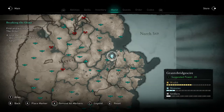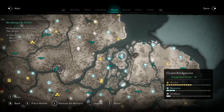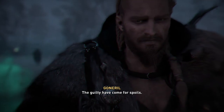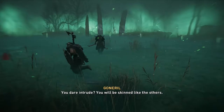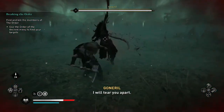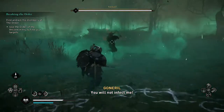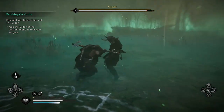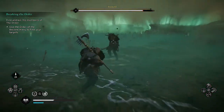To start, we need to defeat the three Daughters of Lerion, with the first being the level 90 Goneril in Grantebridgescire. As you enter the area, you'll need to interact with a desecrated body to start a cutscene and begin the fight. Goneril is the easiest of the three daughters, but by no means a pushover. She uses dual blades and attacks quickly, including an unblockable leaping attack. Be cautious as Goneril will spawn a phantom of herself that mimics her attacks, though she doesn't utilize this move as frequently as her sisters do.